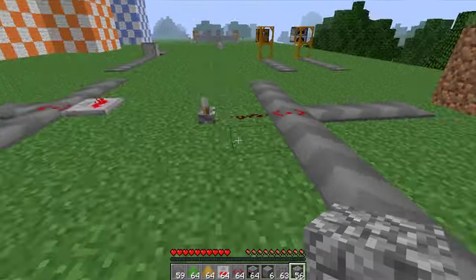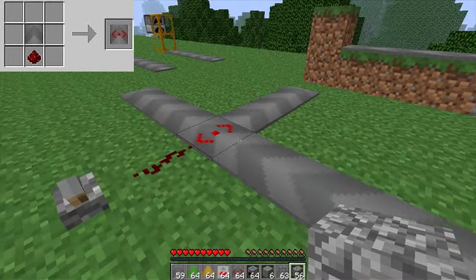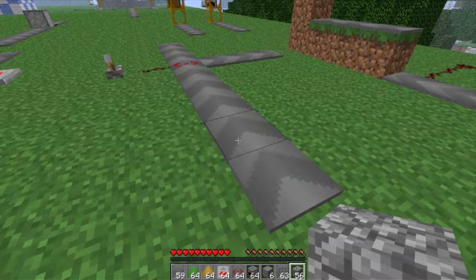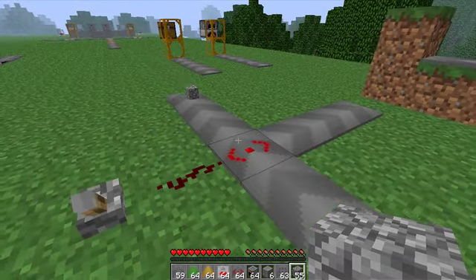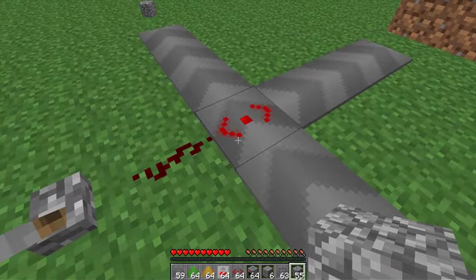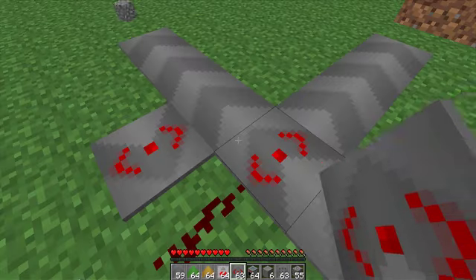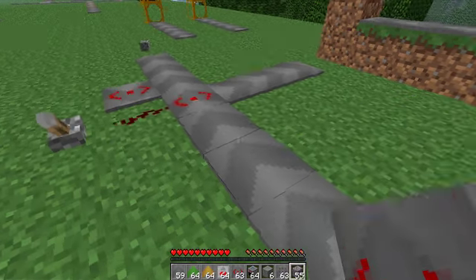The next block is also an item separator. It separates items into two different paths based on the on or off state of redstone. If the redstone is off, the item will just go right past it as if nothing happened. The direction is indicated by a little arrow on the block — whichever direction that arrow is pointing is where the item will go when redstone is off.